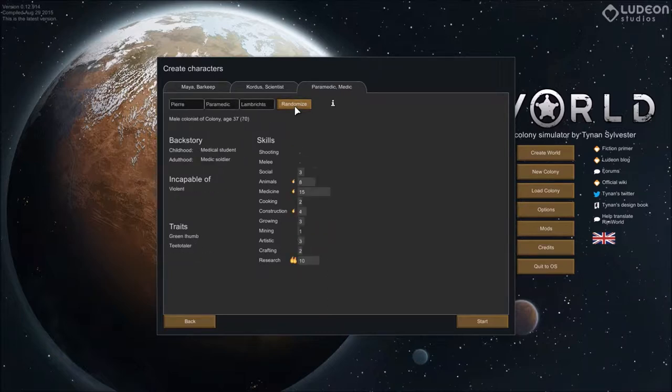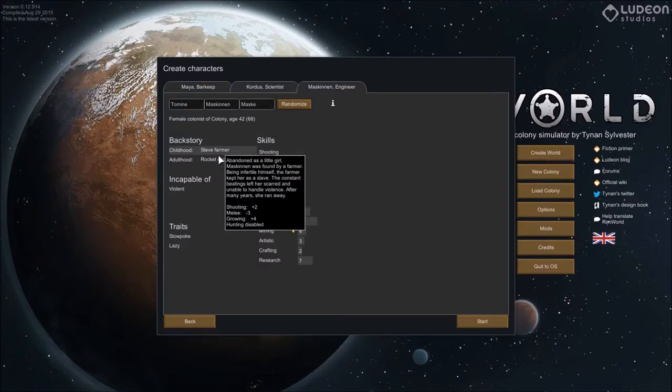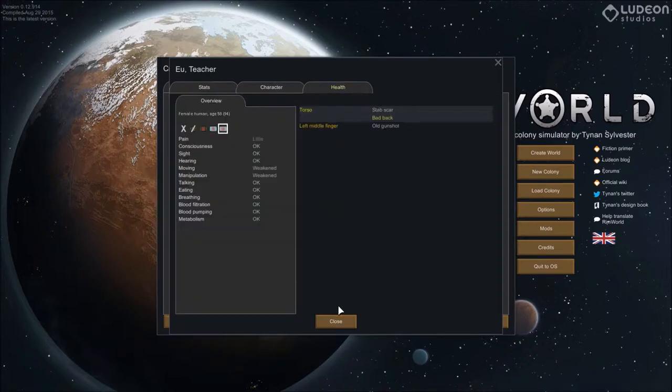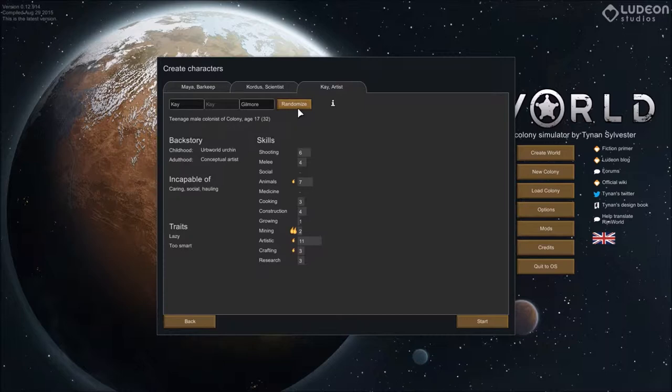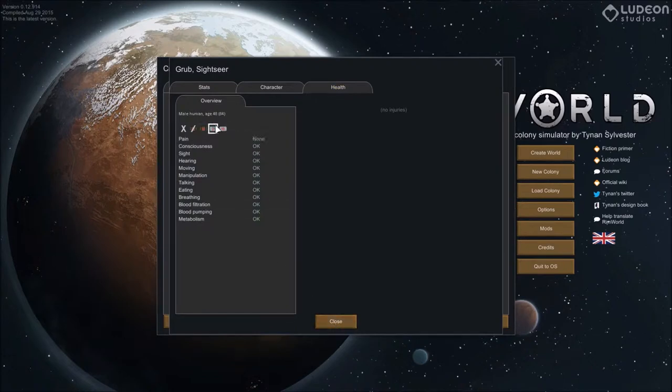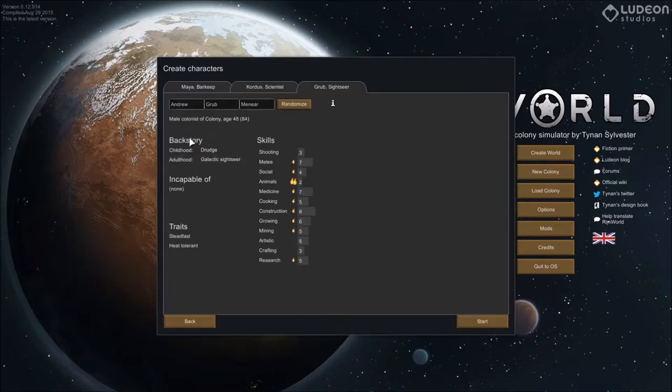I want someone good at both growing and construction. This person is good at research and crafting too, but they're lazy — I don't want a lazy person. Oh, this older person looks better but will probably have health issues — cataracts and frail. This other person can grow and do pretty much everything, and their health is fine. No horrible health conditions. They're steadfast, so yes, we'll go with these three people.